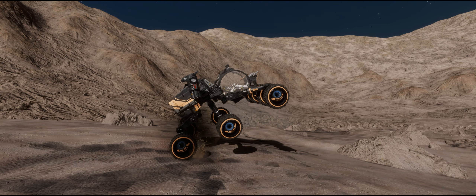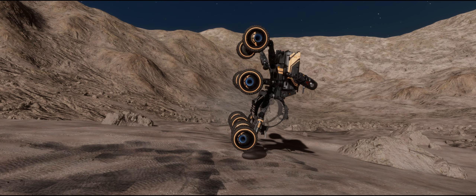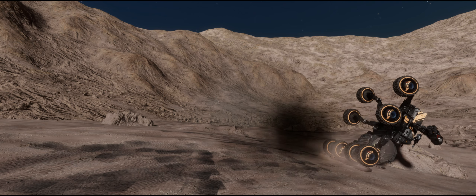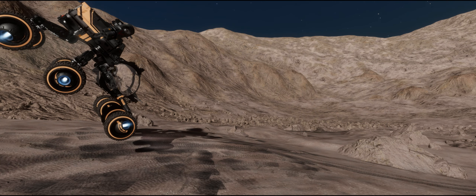This looks funniest when done at the front, where if you balance it just right the Scarab will happily skip along across the terrain on its front legs. I'm hoping this is a bug as a result of the new terrain and can be fixed.